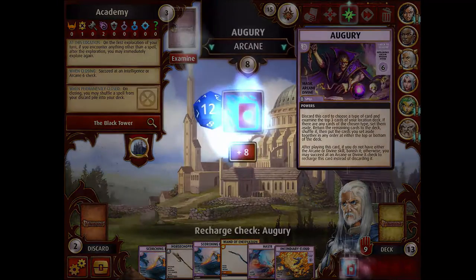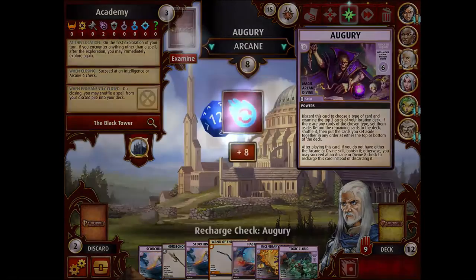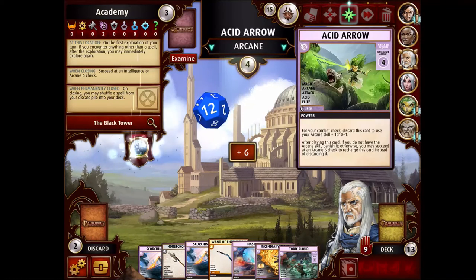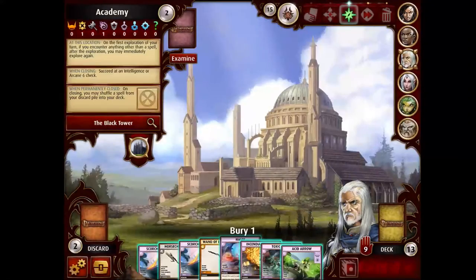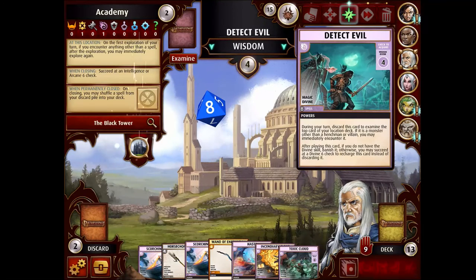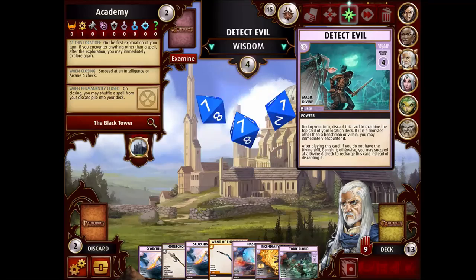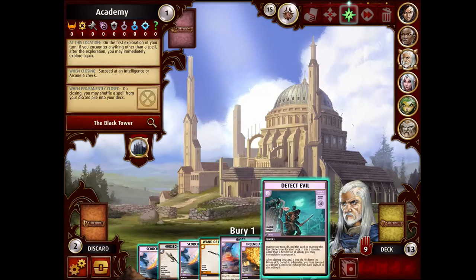The Acid Arrow is a guaranteed pickup. Toxic Cloud — that'll be nice against the villain. If the cards actually work this time, I'll be able to play both Incendiary Cloud and Toxic Cloud before we fight the villain. That was recharging Augury. Now we find the Acid Arrow — auto pick it up. We get an extra explore. Then we get Detect Evil — it'd be nice to pick up, but yeah, we'll do this. We'll just make sure the Academy gets closed this turn. Play two dice on it with the Wisdom Blessing to get closer to my 200 gold Daily Challenge. I don't need Detect Evil itself.